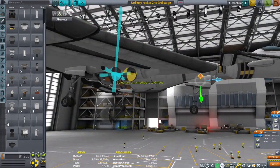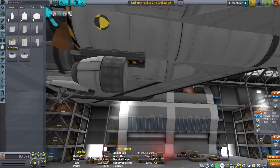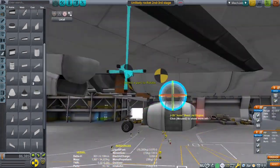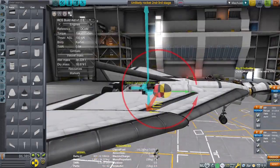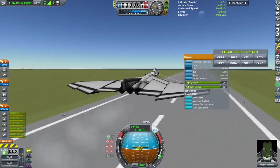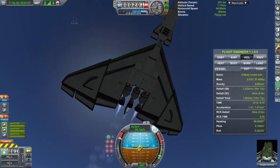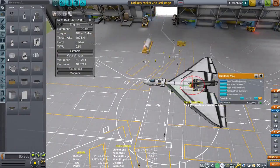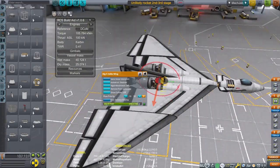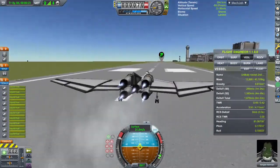Instead of going nuclear for takeoff right away, I went for a JATO system — Jet Assisted Takeoff. Instead of a nuclear pusher, I made five Junior engines to mimic one. So for now the craft uses jet engines and ion engines, but by the end of the video everything will be pushed by nuclear engines only. I flew the thing and it didn't accelerate — we clearly needed more thrust.